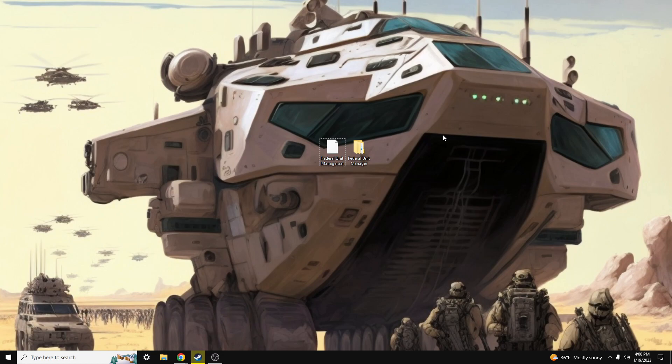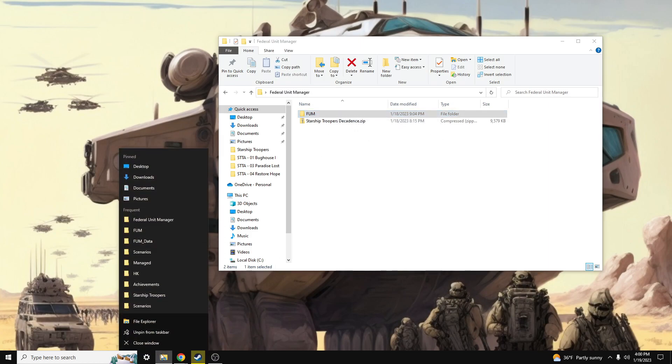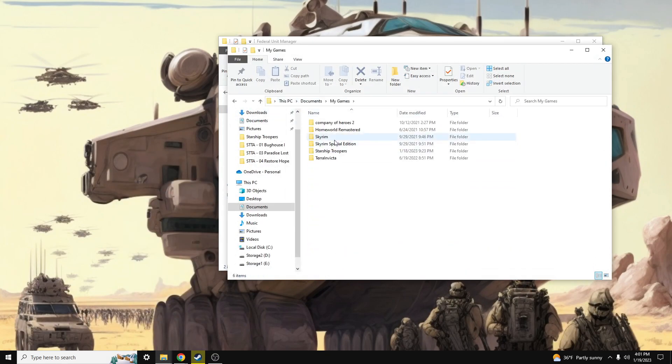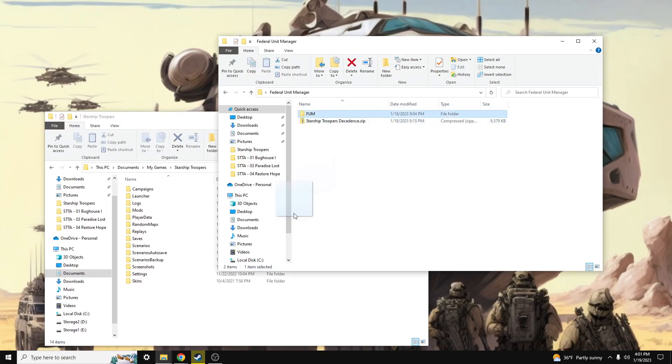The first thing we will need to do is extract the folder, and once we have that extracted, we are now presented with the FUM EXE. You can store the FUM folder wherever you would like. I'm personally going to place it in my My Games document, so I'm going to store this folder right here.